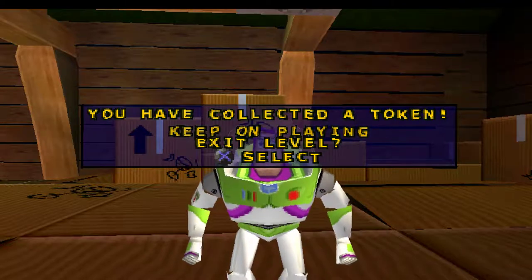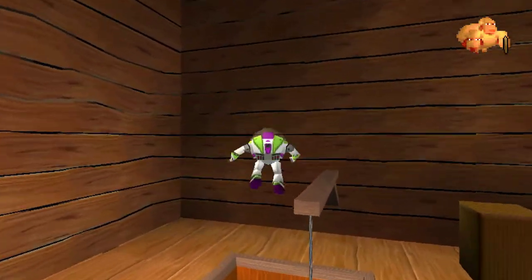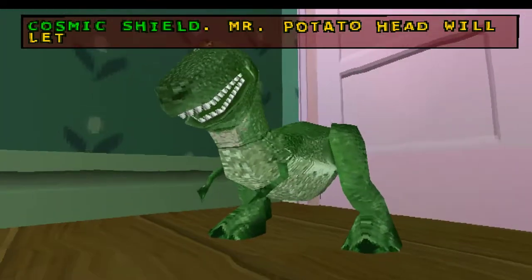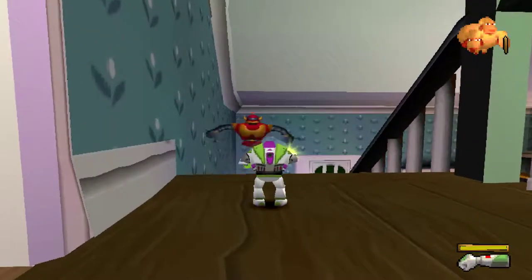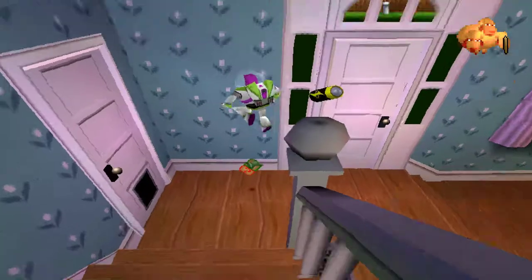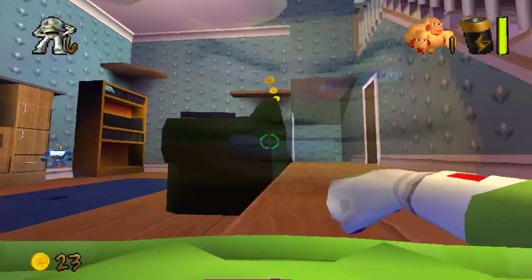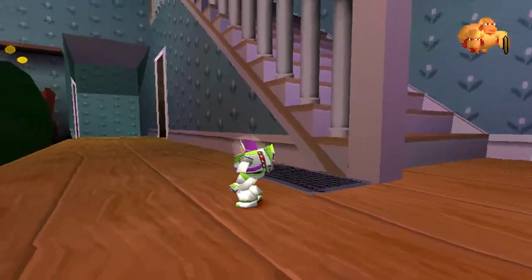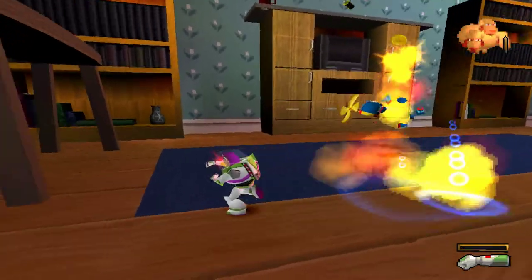Now I think there are some glitches in this level — I really wish I could remember how to do them. I do want to play everything properly, but maybe I'll do the glitches on a replay. I also want to get into speed running this game at some point. This is Andy's living room. Oh my god, how can I be that bad Connor, seriously.